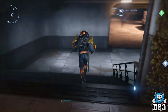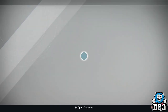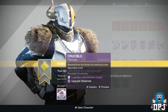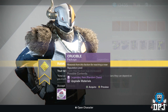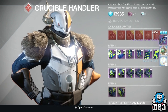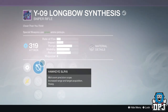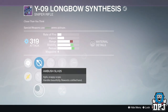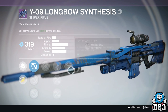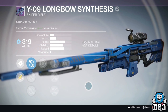Now I have my Titan's PvP rank 26. I'm going through these PvP packages like a beast - give me something good. Longbow again - I've had this twice in a few days. What's the roll gonna be like? We've got Grenadier, Quickdraw, Hand-Laid Stock, Reinforced Barrel, and Spray and Play. Not bad at all - shame about Grenadier but I will still take it.